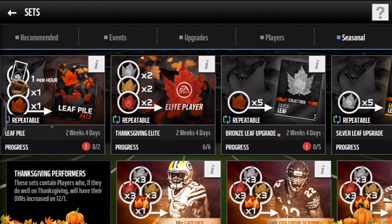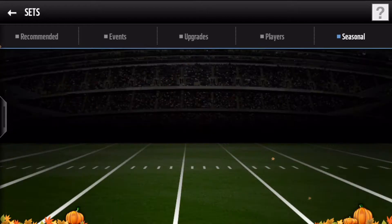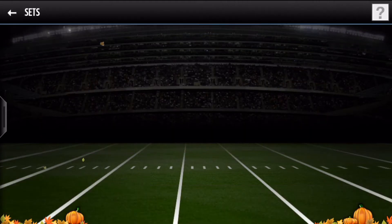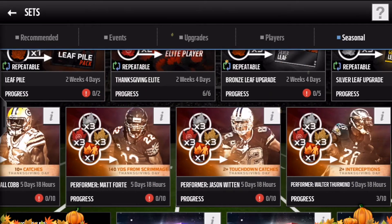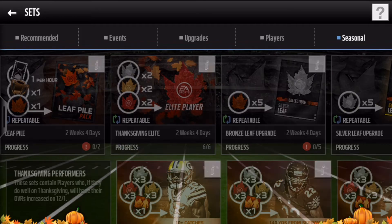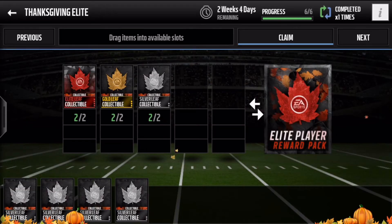Here we go, Stop D here, coming at you with another Thanksgiving elite pack opening so we can get our second elite player out of this one. You need two of the elite leaves, two of the gold leaves, two of the silver leaves, and then you can get yourself the elite player reward pack to unlock the Thanksgiving performers. We already got ourselves Cam Newton — looking to get a couple more, so let's open up this elite and see who we get.